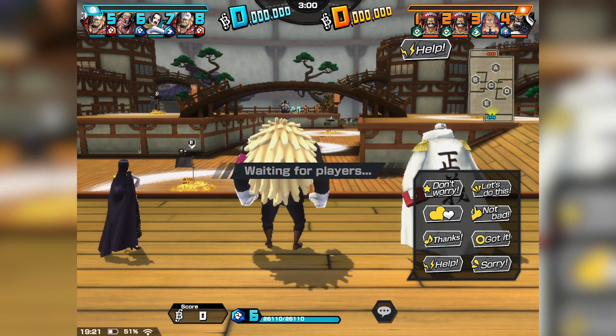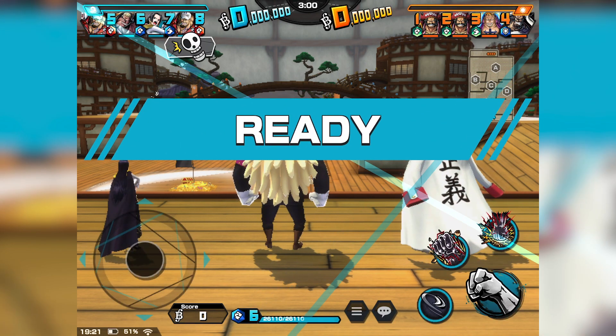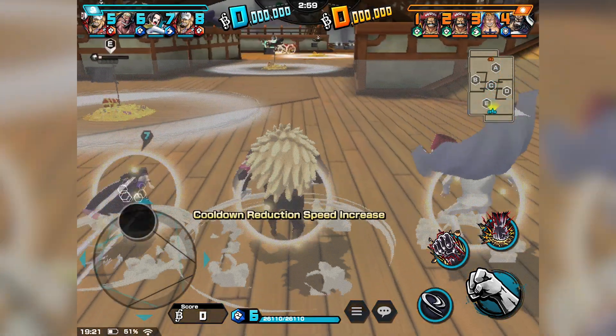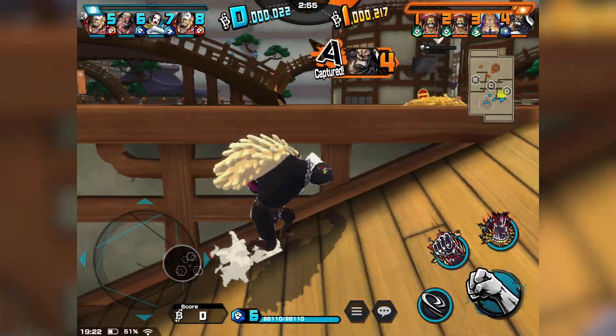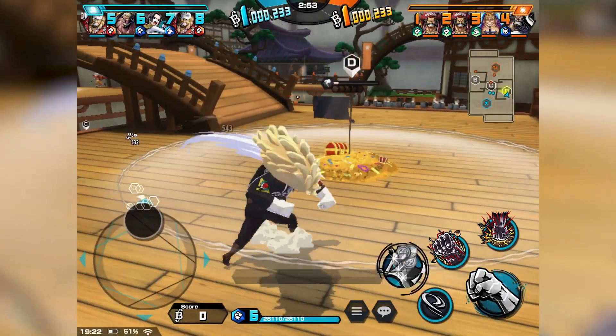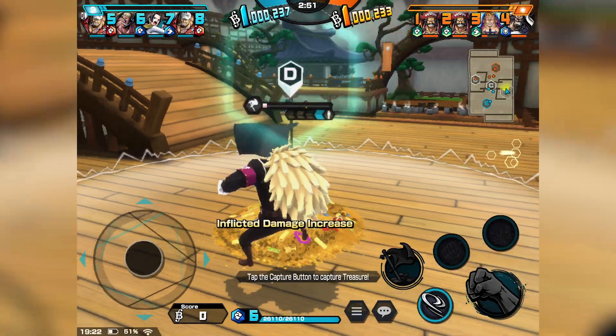I feel like every time I use a blue unit I always get to fight against a bunch of green units for some reason, and that seems to be his problem too. I guess he was planning on heading to mid flag but he's going up to D since everybody else is going to mid flag.